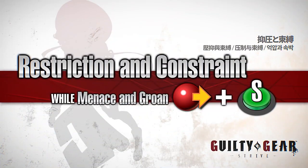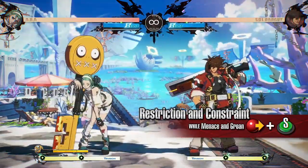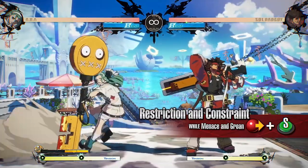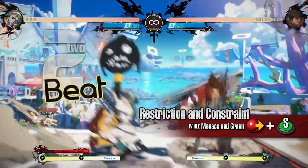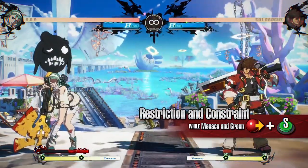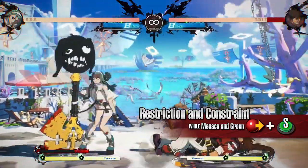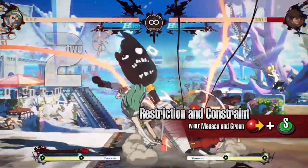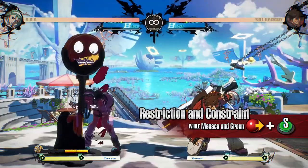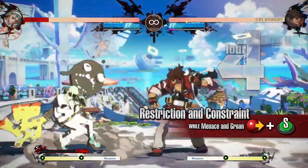Restriction and Constraint — a follow-up move from Menace and Groan — is a powerful low strike attack with forward movement. On hit, it leaves the opponent knocked down for a long time, allowing you to continue your offense. During Jealous Rage, the damage increases and it launches the opponent high on hit, allowing for an even more extended offense. Be careful as it leaves you vulnerable when blocked.